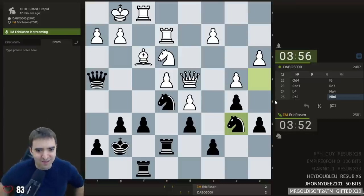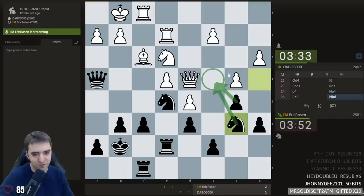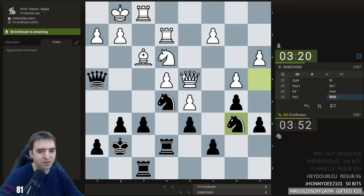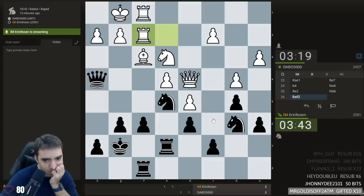Probably knight b6 here, preventing queen a7 and targeting c4 — a potential outpost square. The other day I casually mentioned the word outpost and there were a few people in chat asking what an outpost is. For any experienced chess player it's one of the first chess terms you'll learn. Usually a square defended by a pawn and occupied by a knight that can't be attacked by the opponent's pawn. In this case, if I get the knight to c4, there's never d3 or b3 to kick it away. There's also an outpost on e5.